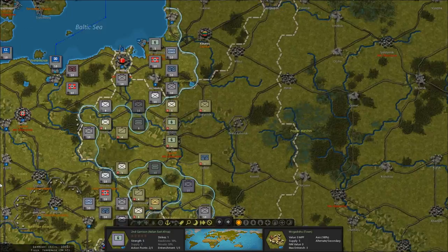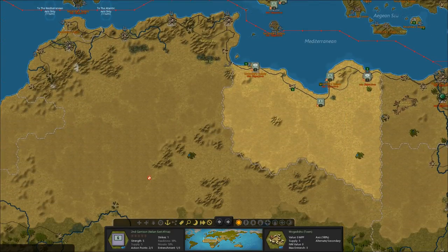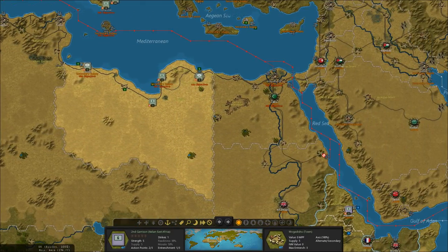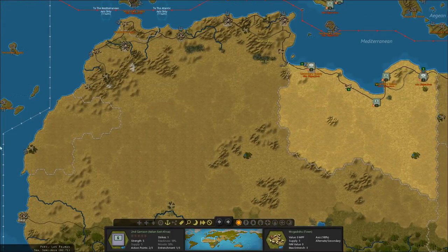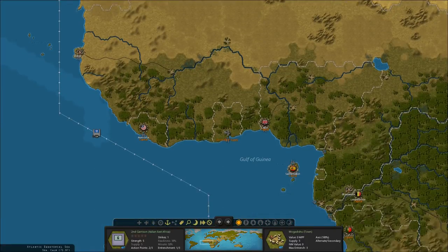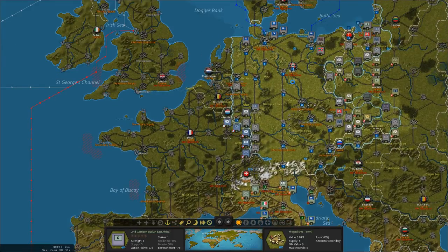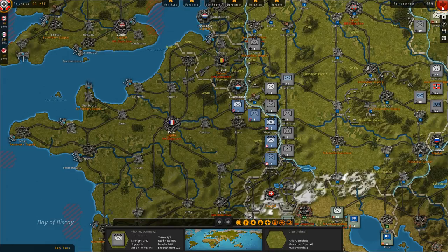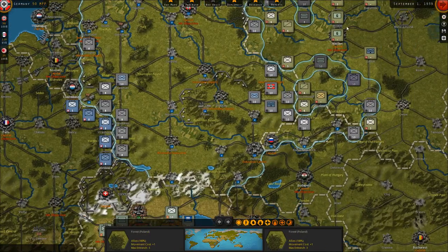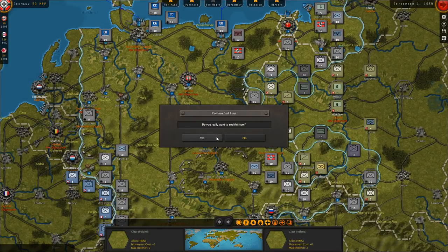If you're a player of the War in Europe version, you have to realize you no longer just have boxes at the edge representing supply coming from certain places — you have to actually control all of the territory. Let's end the turn. Moderately good operation. Yes, we'll confirm ending this turn.